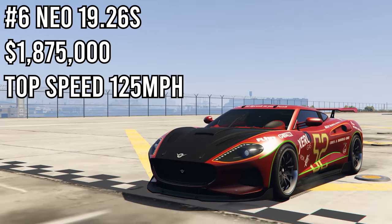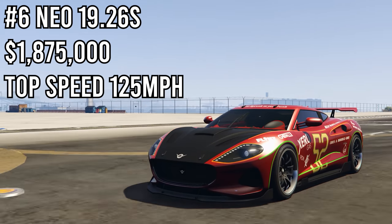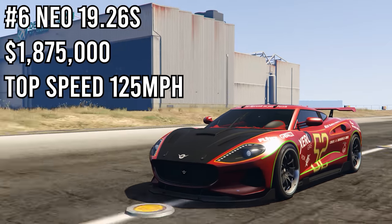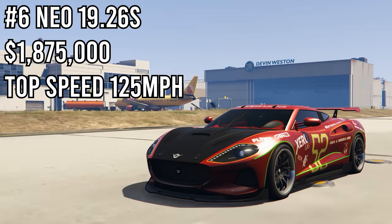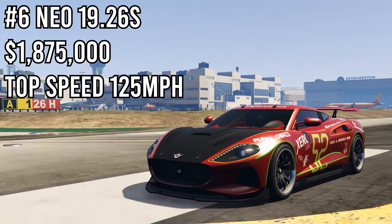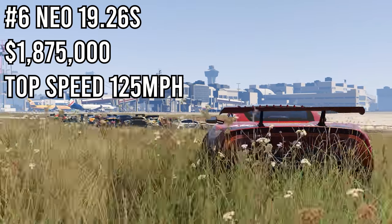In 6th place we have the Neo. It got a time of 19.26 seconds — that's a pretty sizable gap between 6th and 7th place. I honestly forgot about this car but it's pretty nice and honestly feels like a supercar when driving it. It's also all wheel drive, which I noticed at the very end of this drag race because it handles pretty well. Finishing in 6th place overall, the car is honestly not too bad.